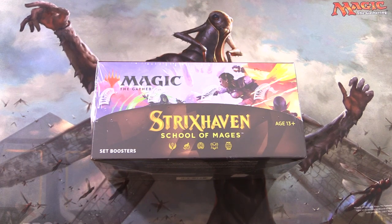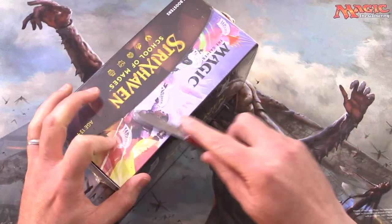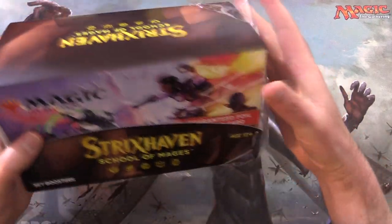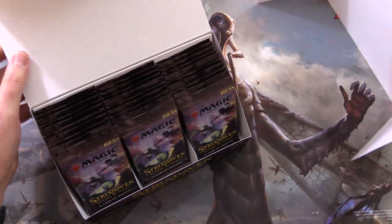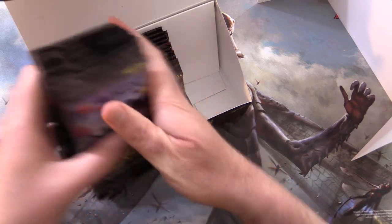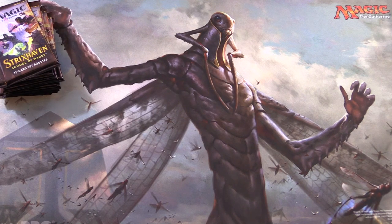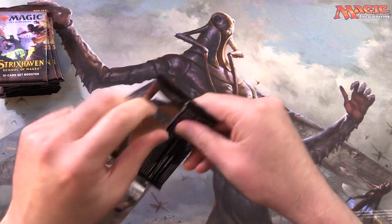Today on MTG Unpacked, we're getting stuck into a brand new set booster box of Strixhaven School of Mages. So without further ado, we're going to be cracking into this today, just grabbing 10 packs — everything from this final row here. So 10 packs of goodness. Let's get stuck into it. Hoping to pull some spicy dragons today.